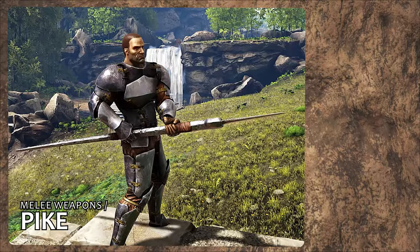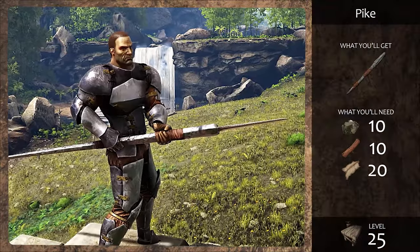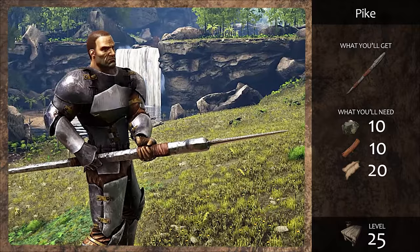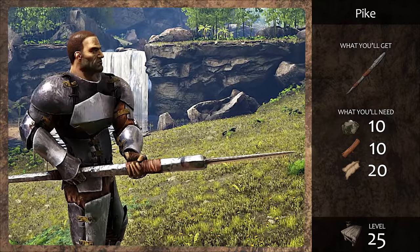Your first serious melee weapon will be the Pike, craftable at level 25. This two-handed standoff weapon will help keep a bit of distance between you and your enemy and can be used while running. However, it can't be thrown like a spear and requires using both hands at all times, so you can't use it with a shield.